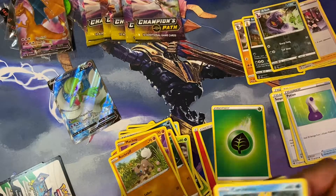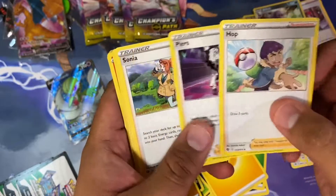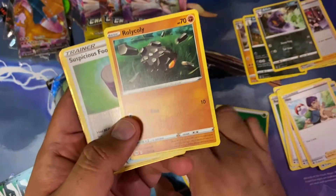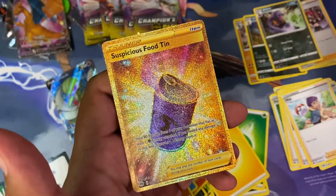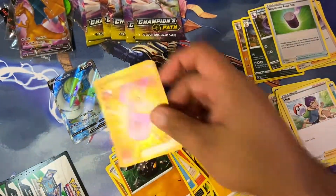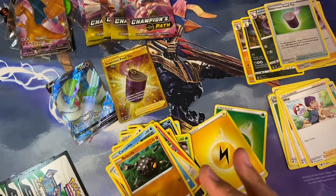Got to catch that Charizard. Oh! That time in the morning when you see a secret rare — everybody! Nice catch. Nice, that'll probably pay for the box. Hopefully it's like also around 30 dollars like the Quick Ball. Nice, nice, nice — let's go!